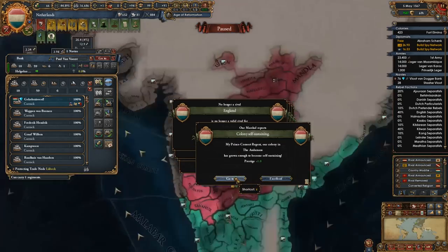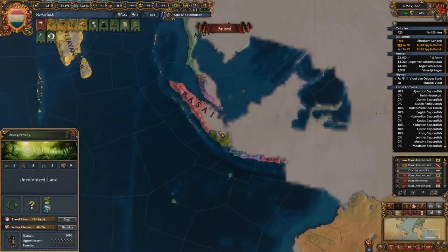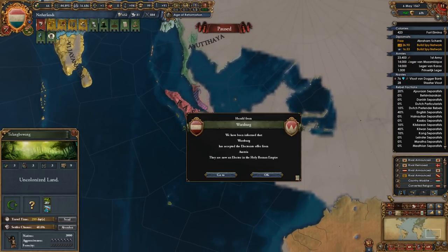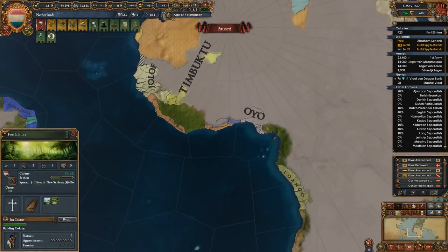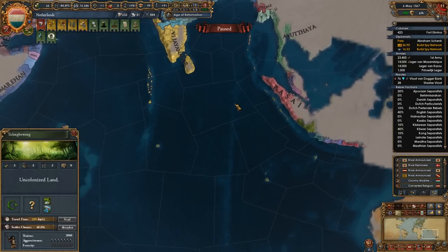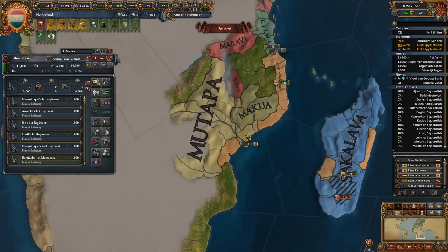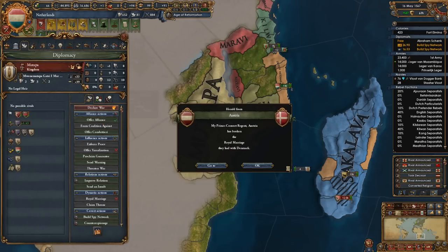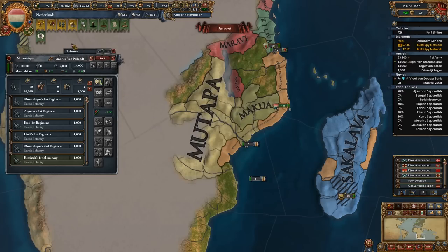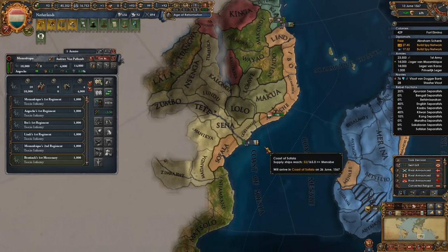Amends are done. With that, we can start making our way over here — I need to get another explorer out this way. Let's go ahead and recall this guy. Those are very aggressive natives. Well, let's come over here and get this one then. For some reason I have access through Mutapa — sounds good to me. There are some rebels that are probably going to be popping up over there in England.